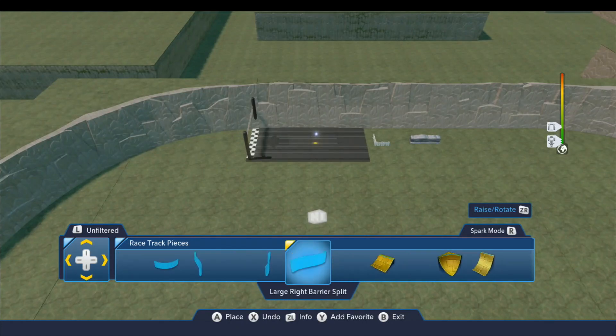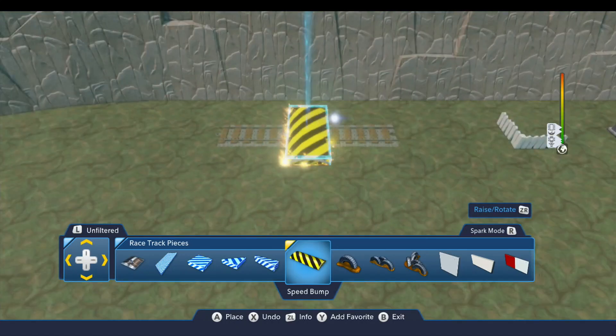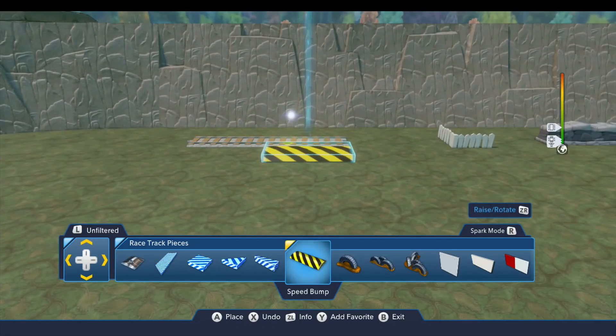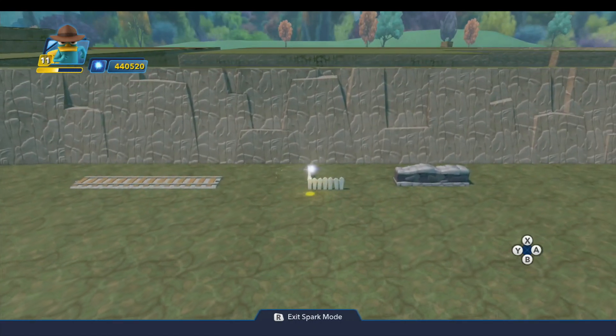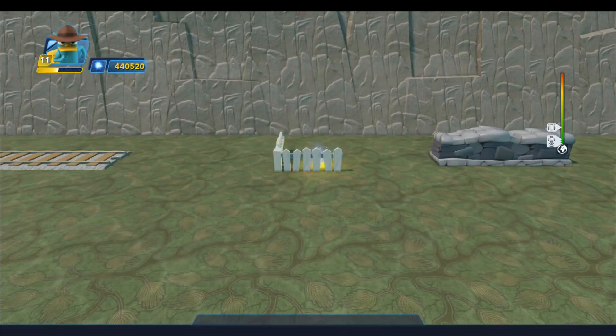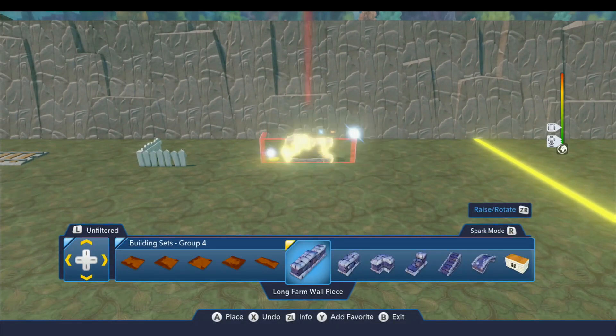If you go left in there, you're going to find some of these barriers and things, and you'll find the speed bump. This will basically serve the same purpose as that track — it'll provide the same obstacle and make the cars have to drive over that. You just won't have the train on lap two, but that's okay, you don't really need it. And then I placed this little fence corner piece and this little piece of fencing from building sets group four.